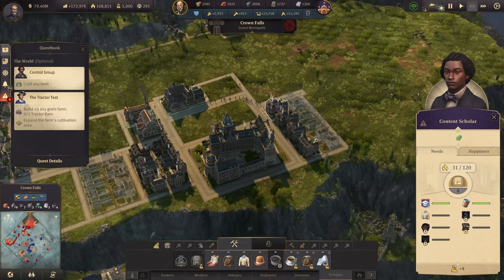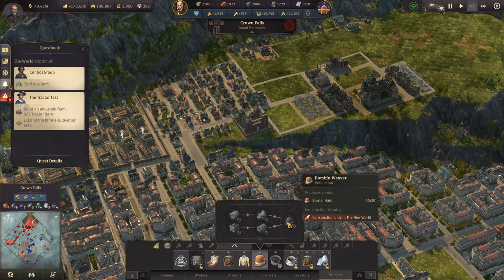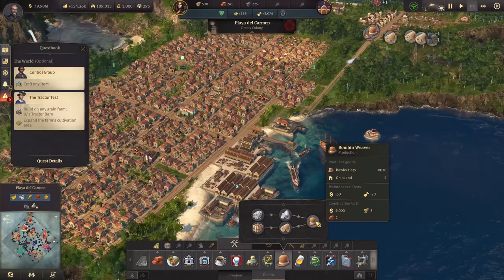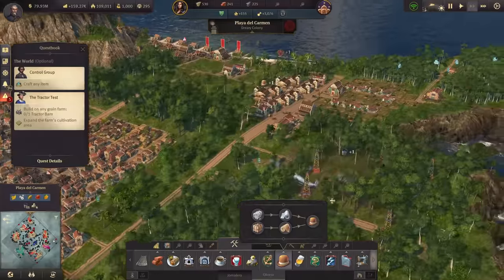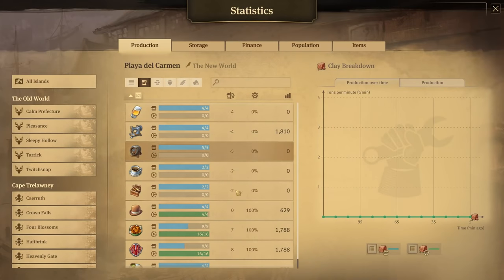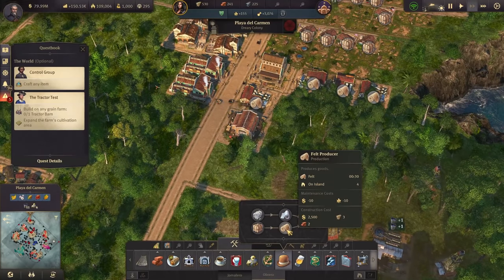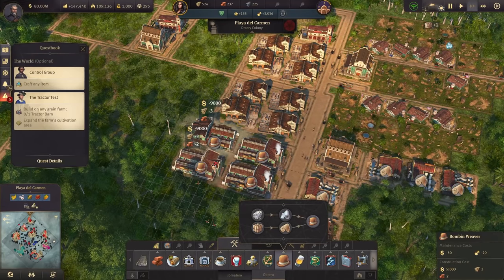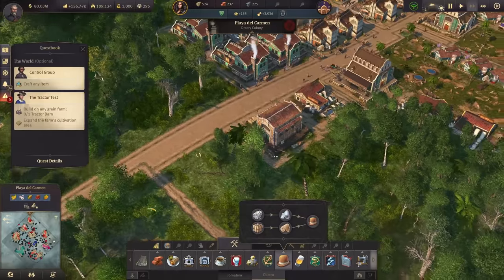For the bowler hats we should already have everything - that's the bombin weaver in the New World. We produce the bowler hats in Playa del Carmen - and there they are. It's actually even-steven production, which is not ideal because it means we need more. We can still squeeze in two more according to our production capacity. I love those bowler hat factories by the way - they look really cool.